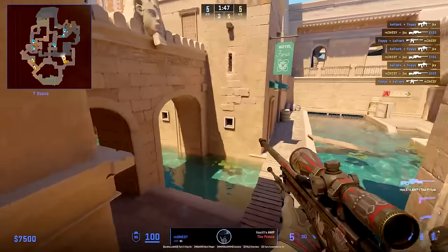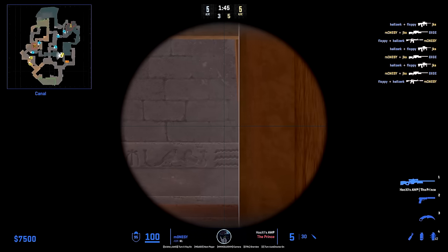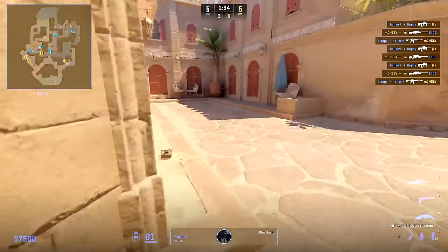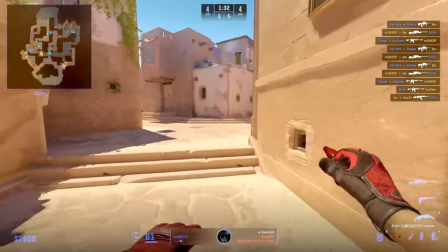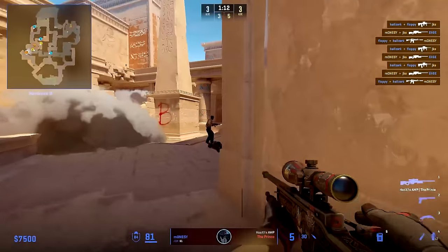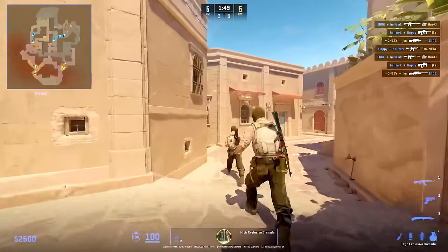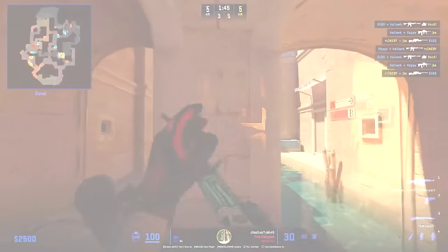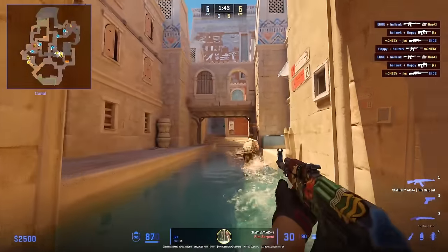Monisi starts the round by holding water, Con, and A main for his team, since this allows his teammates to cross to water with his protection. He then walks back, picks up the bomb, and goes towards B main. Here he uses a smoke to safely cross to the site. JKS starts the round by nading the heaven player on A — a nice counter to the player nading from Complexity — and then goes towards water.